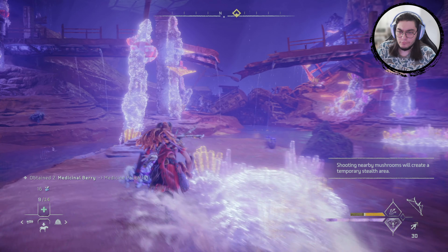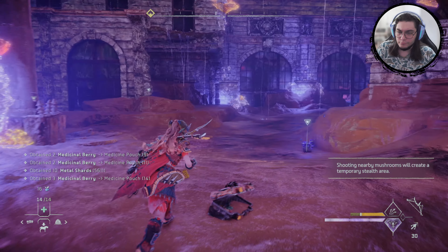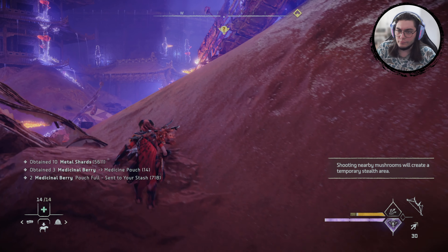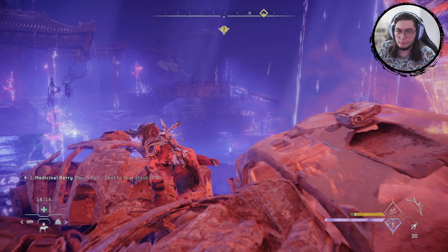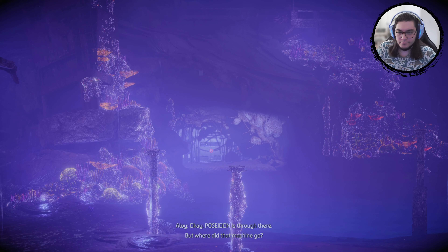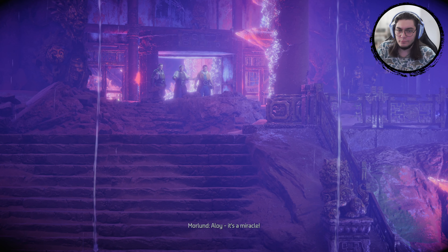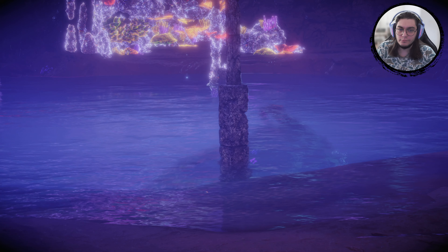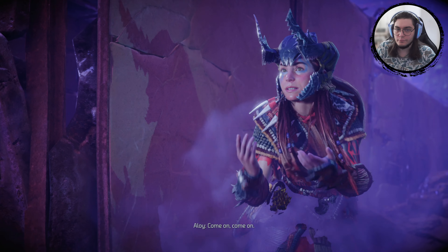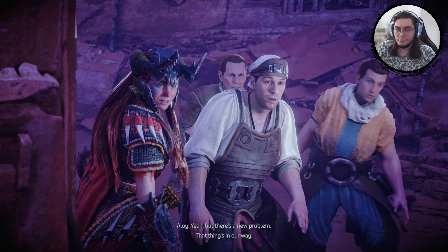Where is it? There's a lot of stuff here — looks like there's more machines up there. I think this is the main area that Nessie is at. Poseidon is through there. Where did that machine go? Was this you? Did you lower the waters? Yeah, but there's a new problem — that thing's in our way. Oh my god.